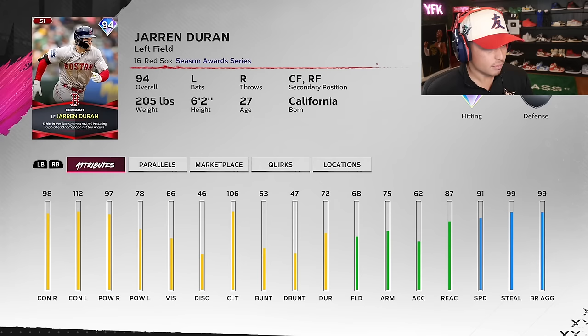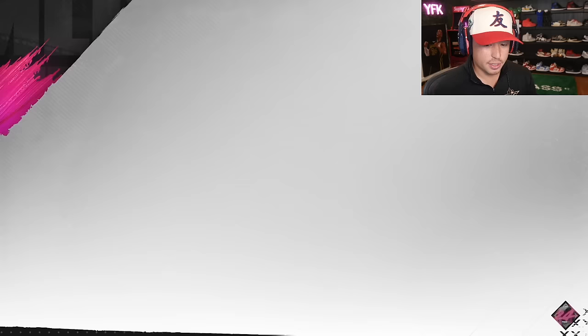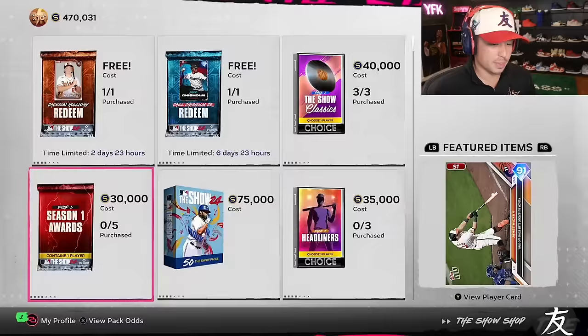Jarren Duran — you could put him in center, reaction's good, pretty good hitting attributes, I like this card a lot. Shane Bieber 94 overall has a cutter but the speed differentials aren't really there, I wouldn't write home about him too much. Then you've got James McCann, Maxim Ynoa, and Thairo Estrada among the other cards.